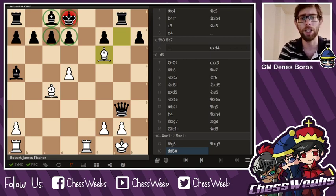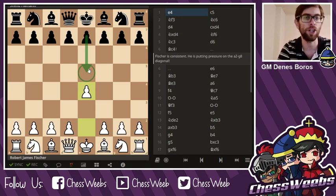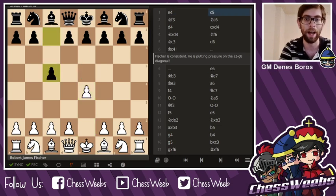But then again comes the big question: can you do this if your opponent switches it up? What if the opponent plays the Sicilian and not the Spanish? Let's take a look at that. So e4, and instead of e5 that was played in the Bobby Fischer–Reuben Fine game, what if Black plays c5? Here comes the big question you always have to answer — are you going to have different systems every time you face a different opening, or are you going to base it on one idea?